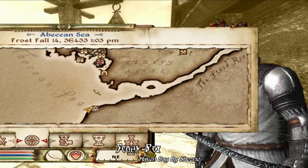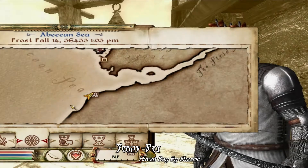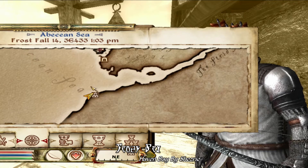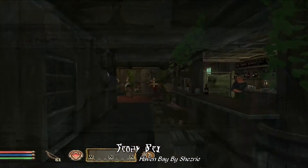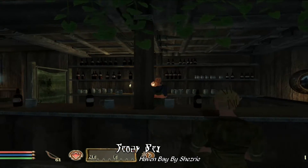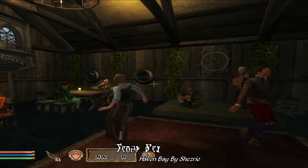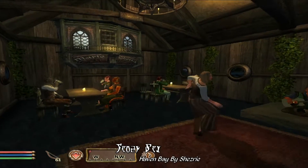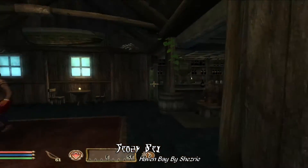Looking at the map here, you can see Haven Bay, and it's really not that far away from Cyrodiil — just a quick boat ride down the coast from Anvil. It does come with a map marker for easy fast travel. The town comes with a number of services, including a tavern right on the waterfront which has a bit of a nautical theme to it, including some new sea shanty music, as well as a number of dancing villagers.